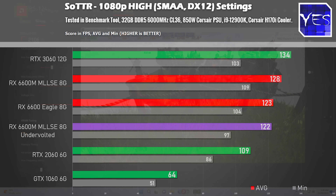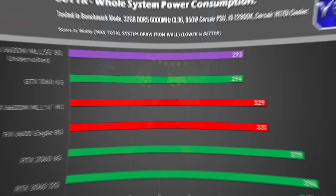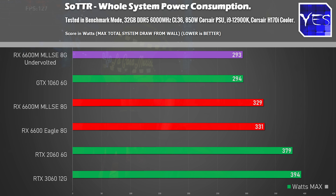Going over to Shadow of the Tomb Raider, here is where I tested all the wattage settings on a 12900K platform. It performs pretty much identical in terms of power consumption versus the desktop variant, but also beats out the RTX 3060. When you undervolt it, you can shave off 36 watts with only a slight drop in FPS, while also picking up those 0.1% lows in a title like Apex Legends.